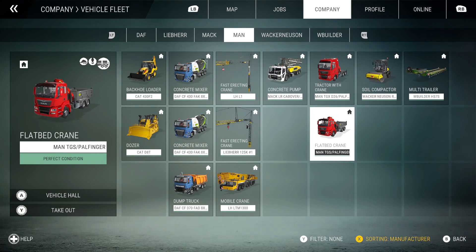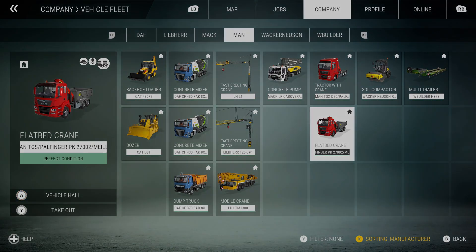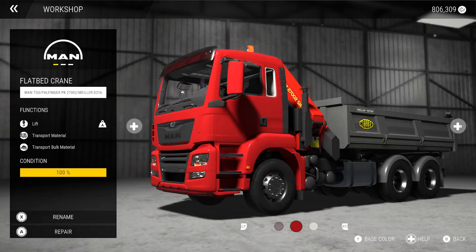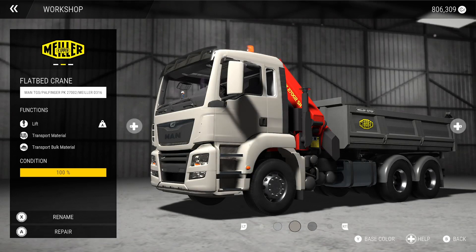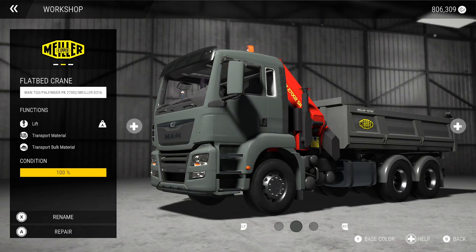Go into the vehicle hall by pressing and holding the A button. At the bottom you'll see where it shows the colors - use left trigger and right trigger to cycle through until you find a color you like. There are quite a few options. I quite like that blue one, so let's go for the blue. Highlight it and then click back.